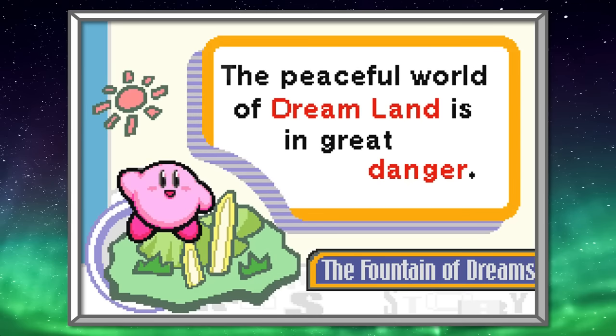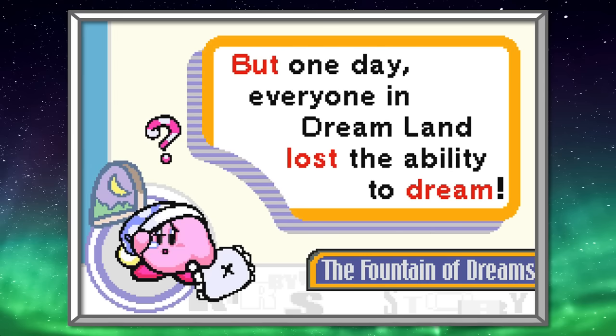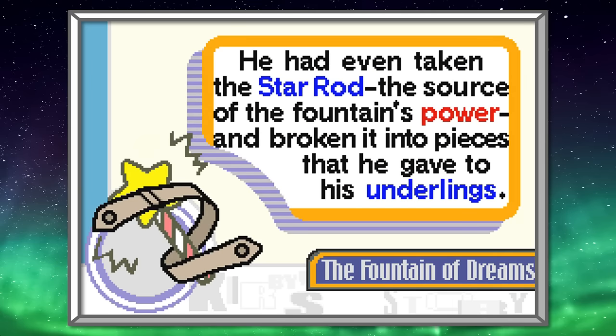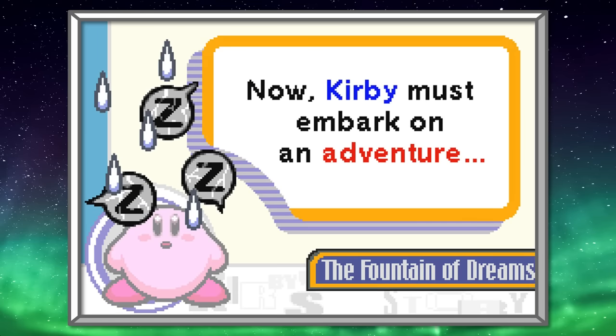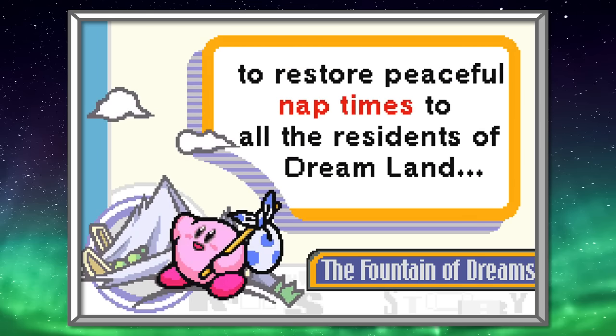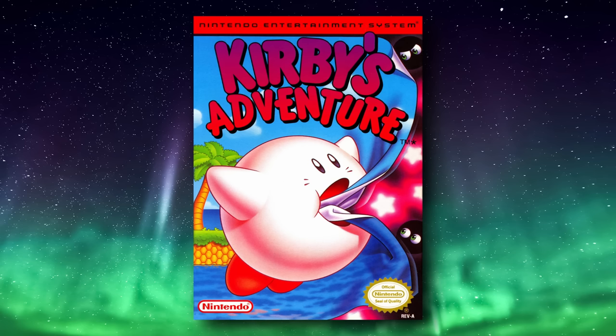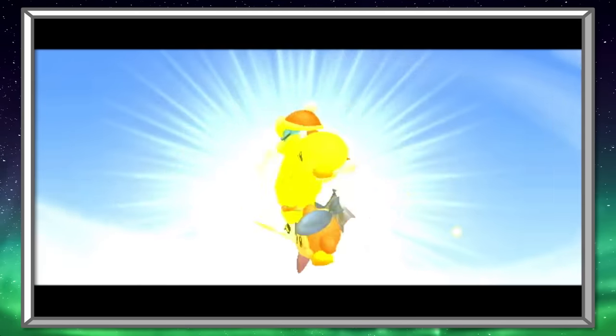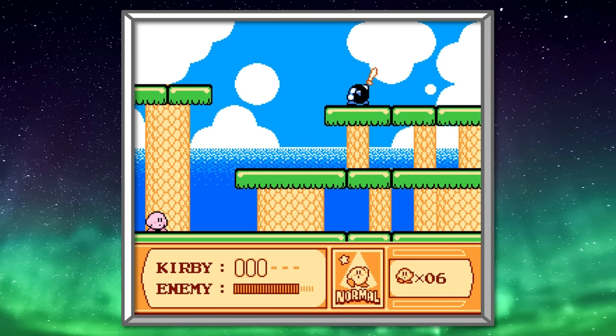The intro cutscene itself is relatively the same as the original, but utilizes a stylized, updated presentation. While the setup is pretty standard for a platforming game, the ending might surprise you — I won't spoil it, but there's more to the story than you might think. Kirby's Adventure is also noteworthy for introducing the fan-favorite Meta Knight, a mighty warrior and friend slash enemy of Kirby depending on the circumstances. Meta Knight and his minions appear regularly throughout the game, attempting to thwart your progress.